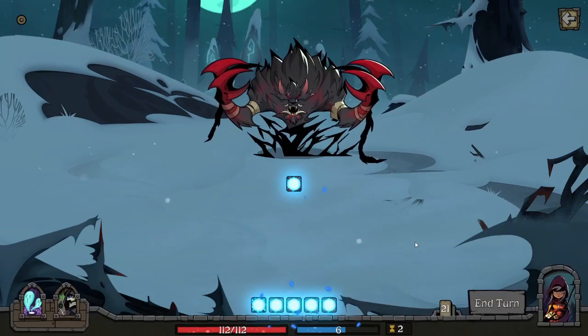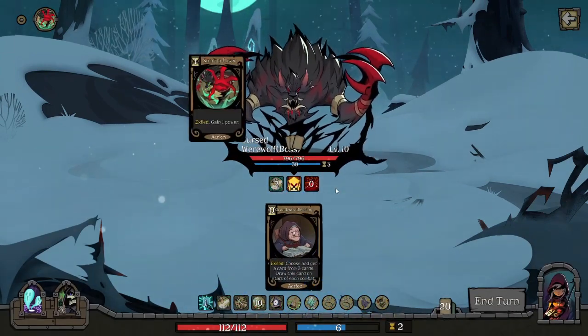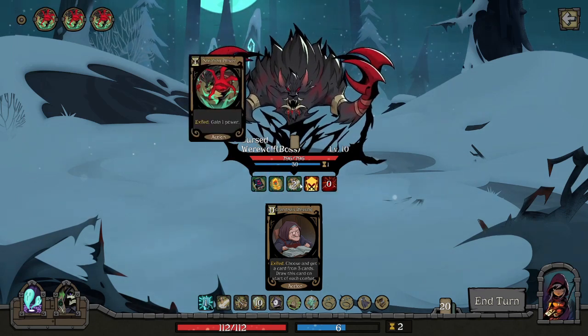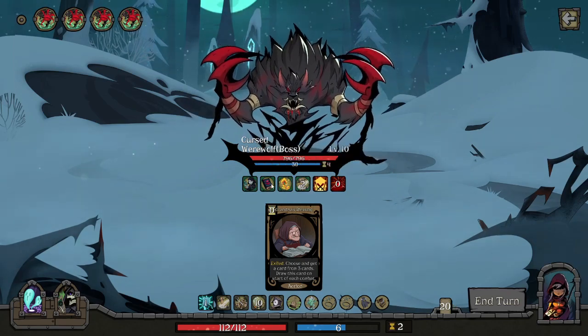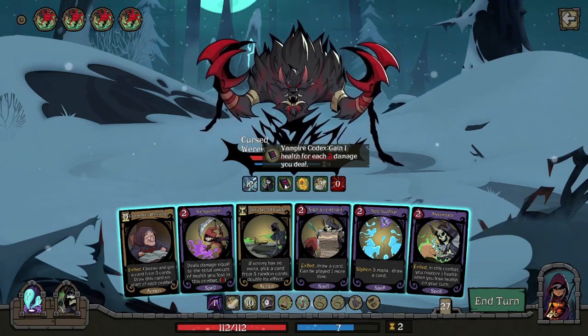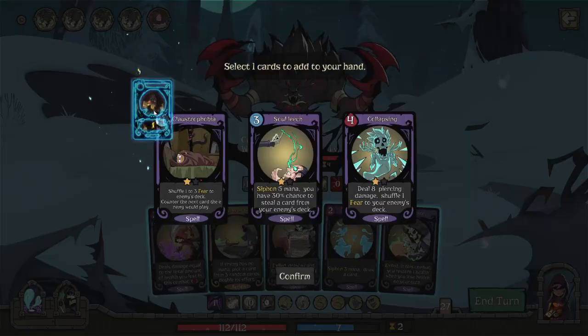We are of course going to face off against the Cursed Werewolf and what blessings come down. So far I'm not liking what I see: two additional damage, resurrection, gain one health, and of course add one temporary counter. How will we deal with this? Let's find out.